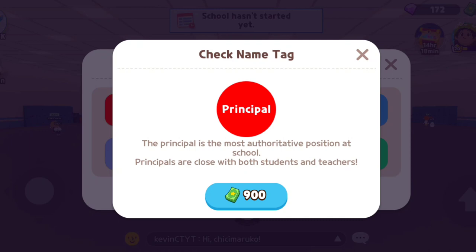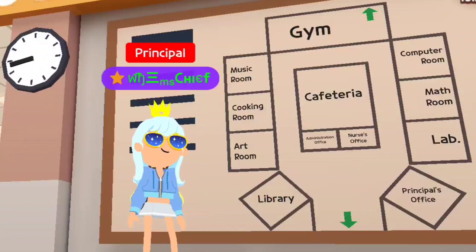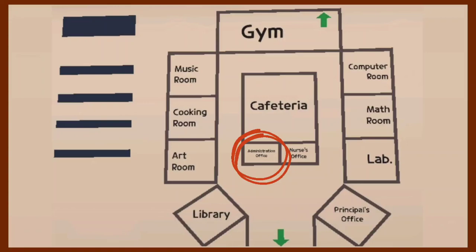Let's start our school tour. We're looking at the map — this is the map for the whole campus. The only thing you won't see here is the boys' washroom and the girls' washroom. Let's head first to the administration office.